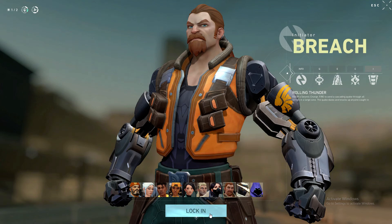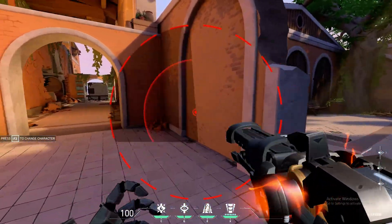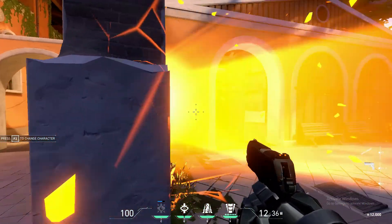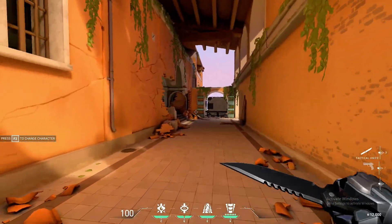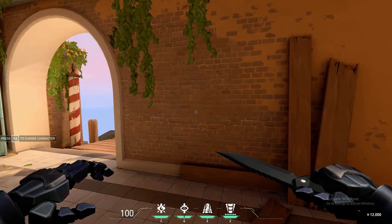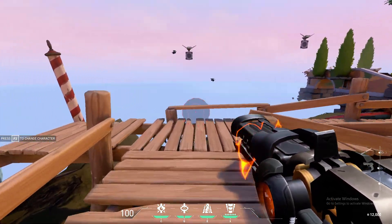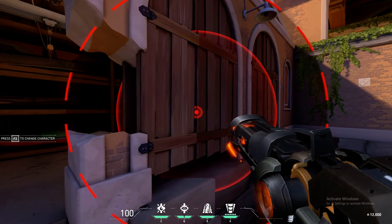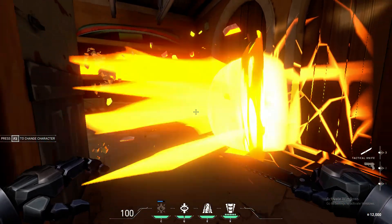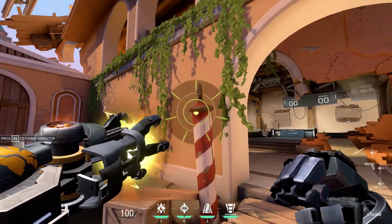Let's go over his C, Aftershock, really quick. See it blast through — very, very impactful if you're pushing a location or think somebody might be camping a specific spot. If someone's hiding in this corner right here — boom — they are done for, or at least you'll be able to clean them up.